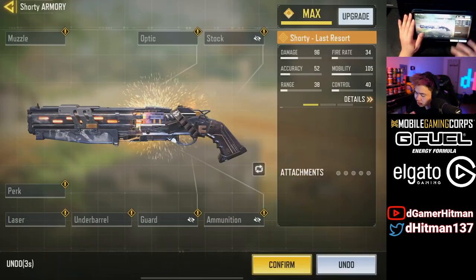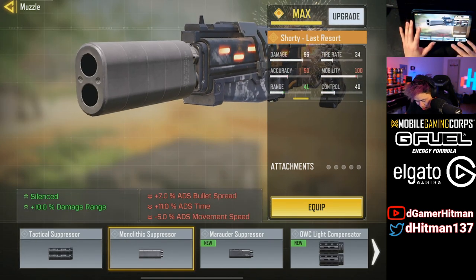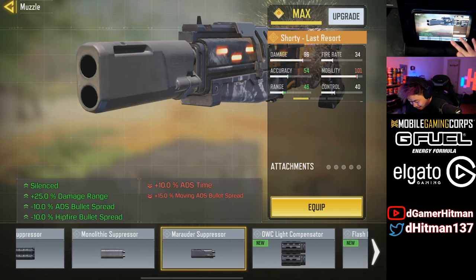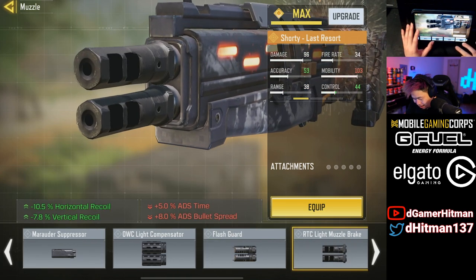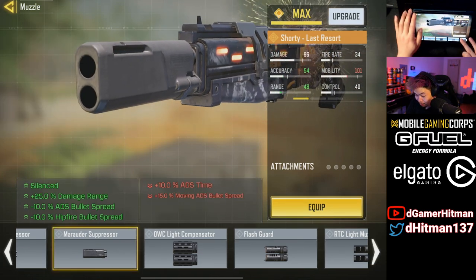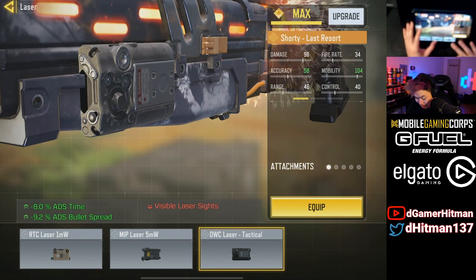Let's take a look at the muzzle options. So there's the Monolithic Suppressor — nothing crazy, actually that's not great. But wait — Marauder Suppressor! Oh my god, this is exciting. Look at it — it's like double barrels, that is actually really sick. I'm honestly gonna put the Marauder Suppressor on that — there's no doubt in my mind. I'm low-key going to do an ADS spread accuracy build.